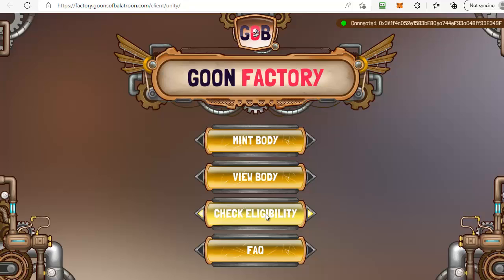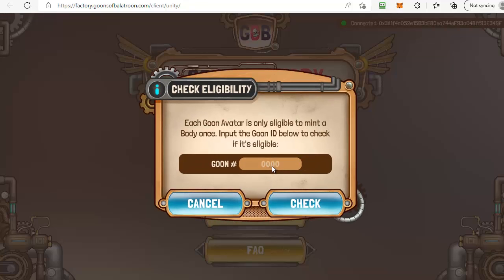You can also use the view body option to double check the eligibility of any goon — whether it's got a bod that can be minted — simply by clicking on it and popping in the number for the goon itself. We've already done that on OpenSea, Gems, and on goons of balatroon itself.